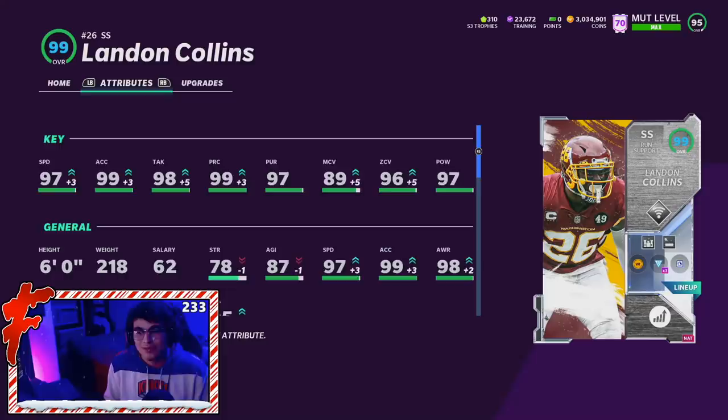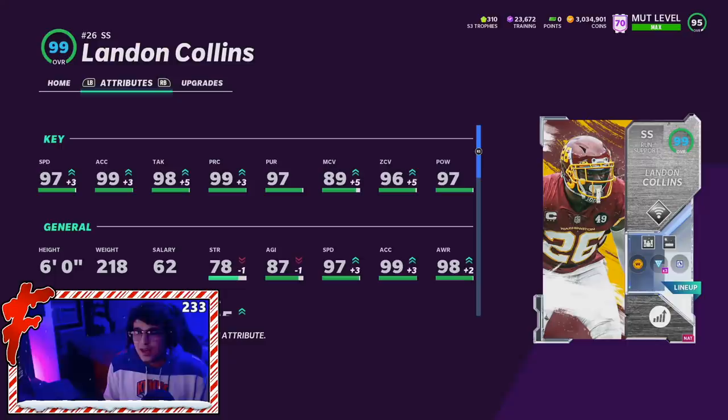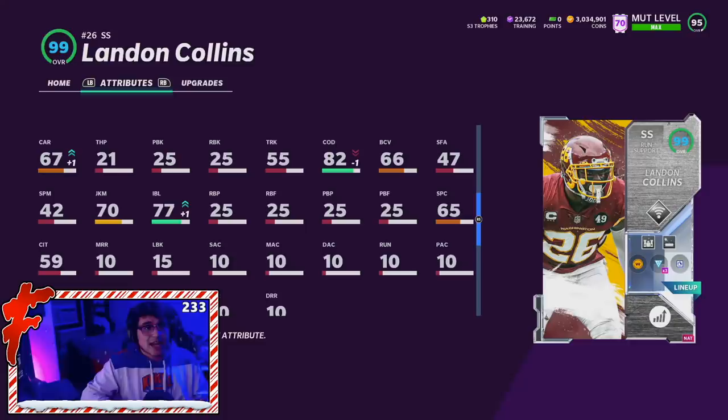If we head down here, 83 catching — the card's not good after the catch, but this guy's mainly just a run stopper. Honestly, the zone and the speed are really a big boost. Usually when EA drops Landon Collins cards, they're not this good. All you would have to do is just do the blitz exploit — just blitz the player before the snap and the COD is basically eliminated. The card feels great.